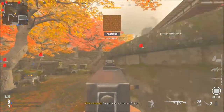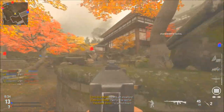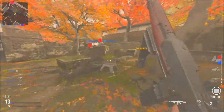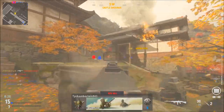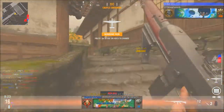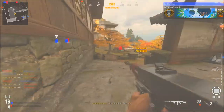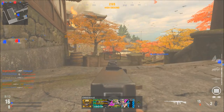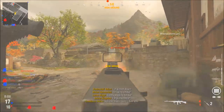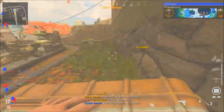I kind of wish I used the UAV. They're saying kill denied for a little bit there. The Cooper Carbine — the only problem with this gun that I feel like is there's no sleight of hand perk, so I can't just — oh, there's a guy behind me. I mean, I'm so screwed.